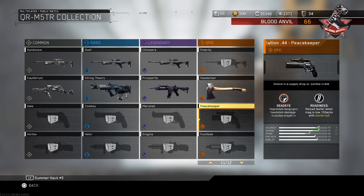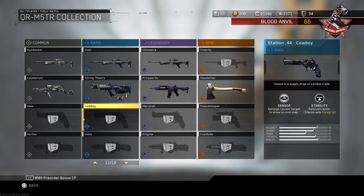The Peacekeeper - I like that name - Dead Eye: improved range and headshot damage, includes a built-in pistol scope. That's kind of almost reminds me of the UDM Stalker, so it'd be kind of interesting to see how these two compare.